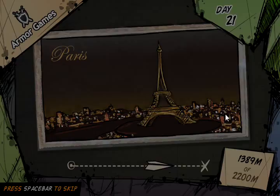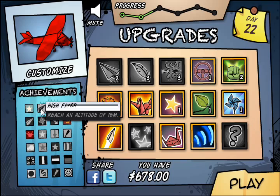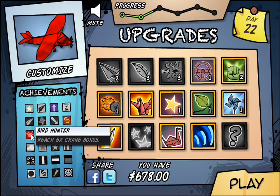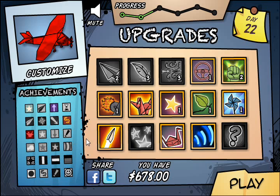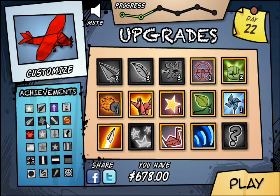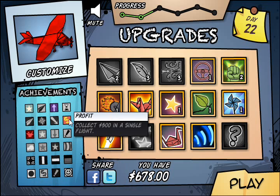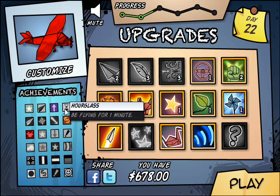Oh right, there are achievements in there — they're all over here. You can see what you need to do to get them. I really like the interface — it's really nice. All-star. Except if I did these, I would sort them so all of the star ones are in a row — just sort it a little neatly. I didn't get 'big money' yet, I got 'profit.' I guess maybe it's sorted in the order you're most likely to get them.